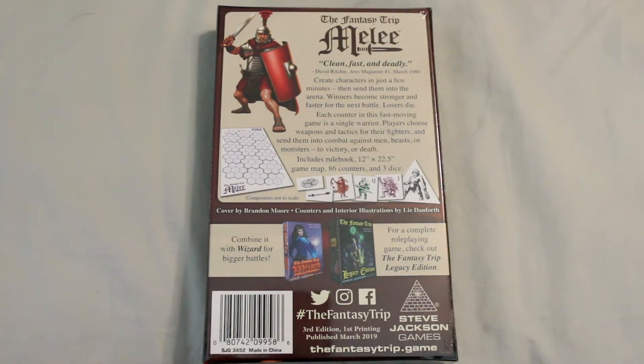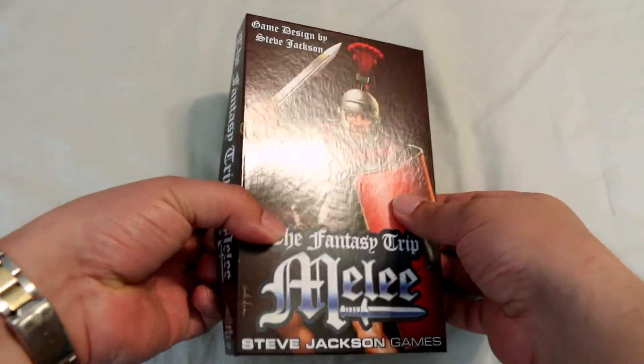It says 'The Fantasy Trip: Melee — clean, fast, and deadly.' David Ritchie, Ares Magazine No. 1, March 1980. 'Create characters in just a few minutes and then send them into the arena. Winners become stronger and faster for the next battle. Losers die.' Each counter in this fast-moving game is a single warrior. Players choose weapons and tactics and send them into combat against men, beasts, or monsters to victory or death. Includes a rule book, a map, 86 counters, and three dice. I like the artwork on the front cover of the Roman Legionnaire — that's cool.